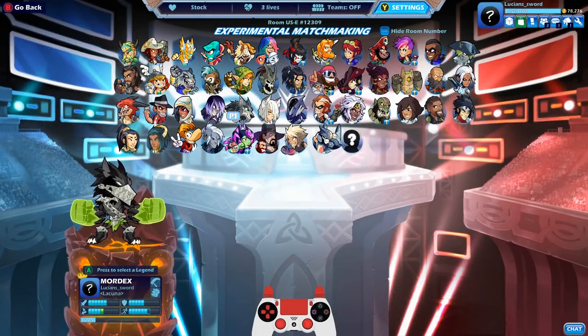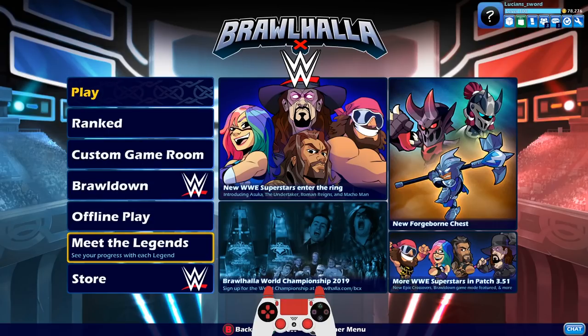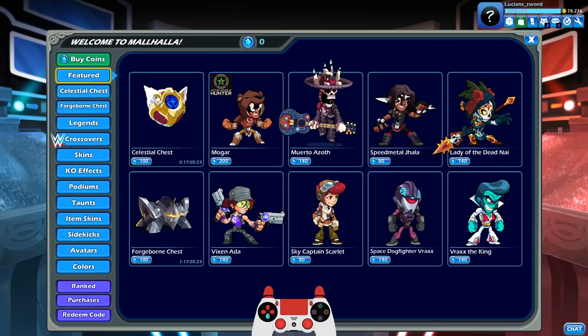How's it going guys? This is Lucian Sword playing some more Brawlhalla for you. Today, I finally got my Mordex to level 25. And you know what that means, baby — we're going to get black colors for Mordex. I think he will be my 34th black colors legend, but we'll count after I go ahead and get him. Let's go ahead and check it out.